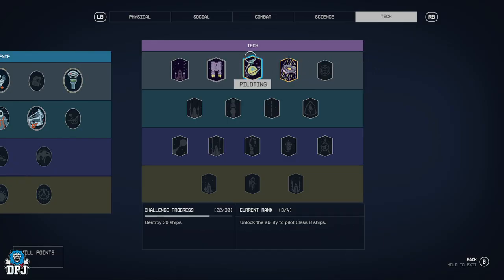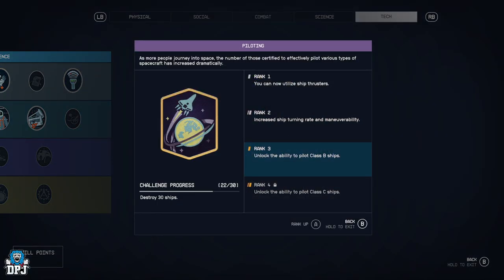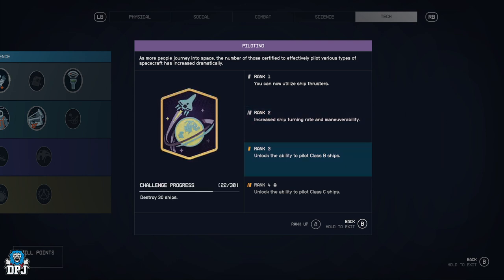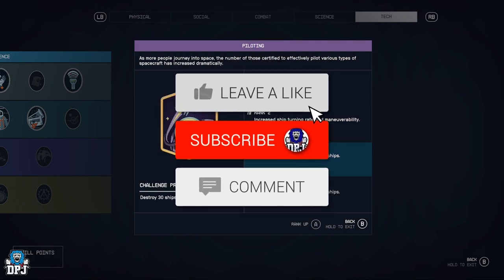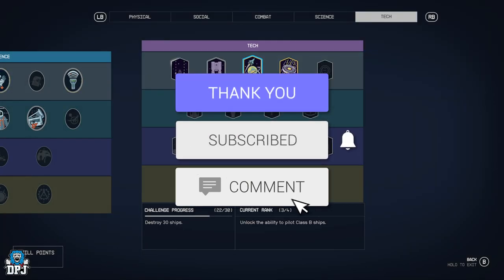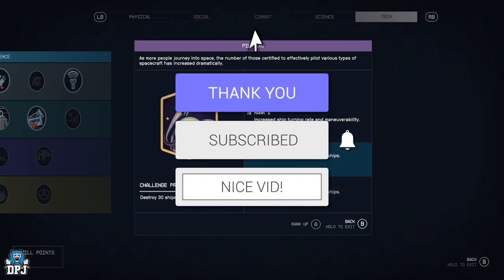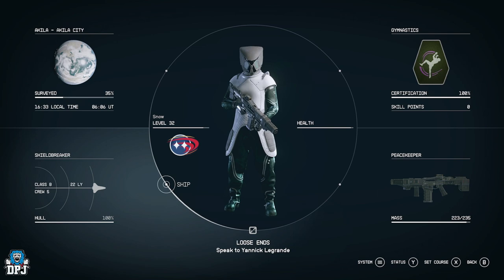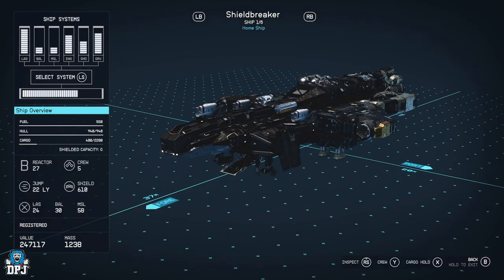Welcome back to the channel. Today we are looking at how to level up piloting very quickly and easily. To level up piloting means you get to fly ships with a higher class. Most ships you start with are like level A reactor type A — the most basic ships — but you want B and eventually C.